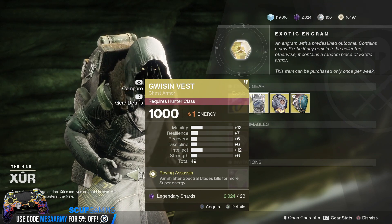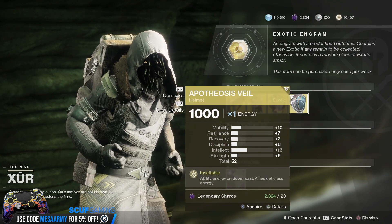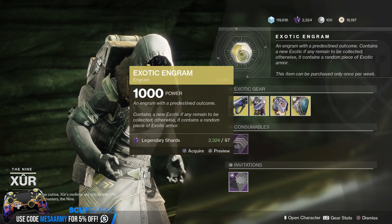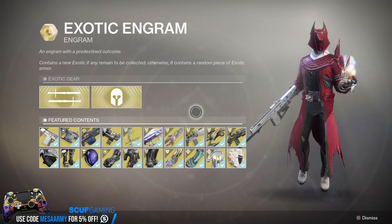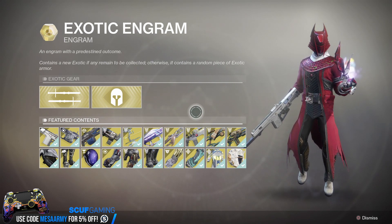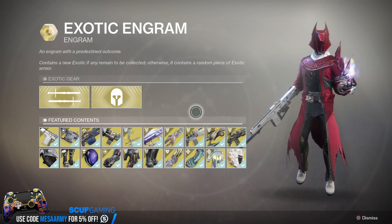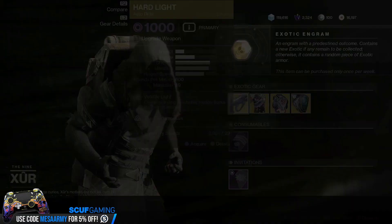We have the Gugenheim Vest — I butcher that every time — Hollow Fire Heart, and the Apotheosis Veil. Exotic Engram: buy this on a character that you need something on, because it is supposed to not give you duplicates outside of quest exotics. So if you need a piece of armor — let's say for your Warlock and you're missing it — buy the Exotic Engram on that character and hopefully you will get that piece of armor.